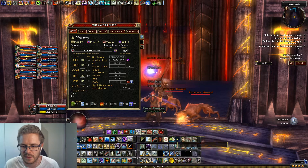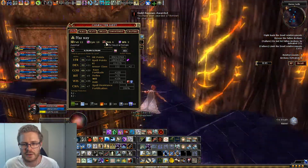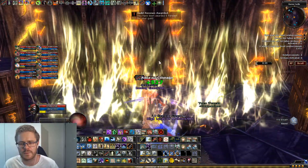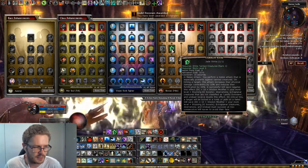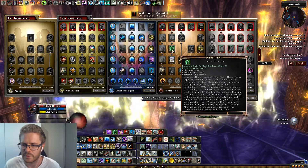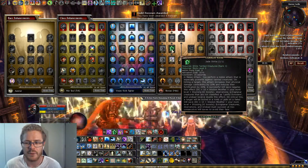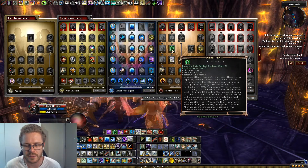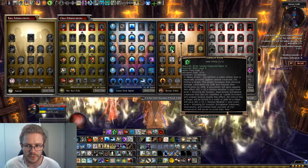Six levels of Monk - there's a little bit of room for change here. You could possibly go less Monk, down to about four. The reason we take Monk is for Jade Strike. Jade Strike - when the target fails to save, reduces their fortification by 25% and gives them a damage vulnerability of 10%, so it increases everyone else's DPS. You need a decent Wisdom modifier so the DC is quite high; some bosses have very good saves and you might not land it all the time.